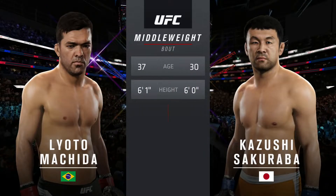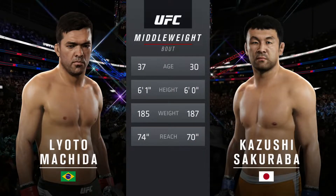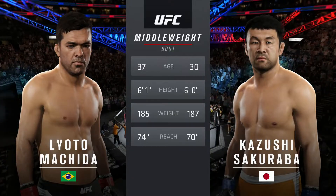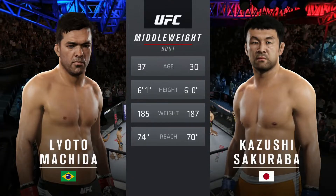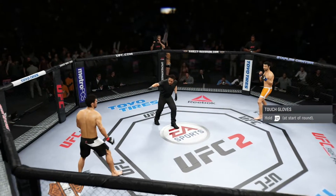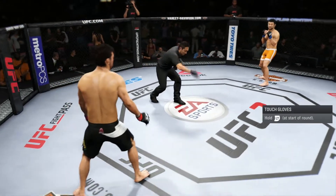For this middleweight fight, Machida is seven years his elder. He will have a four-inch reach advantage. And now with our official introductions, here's Bruce Buffer. Lyoto Machida. Kazushi Sakuraba.